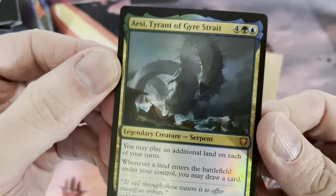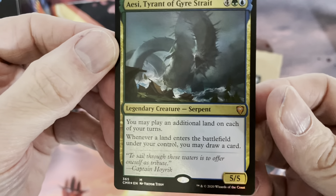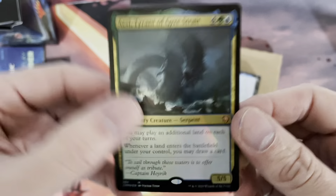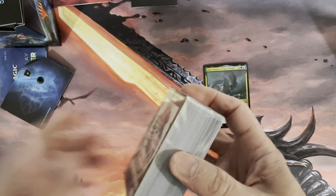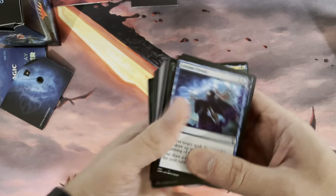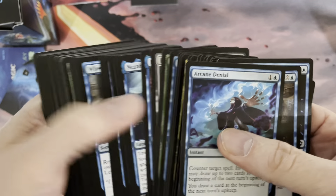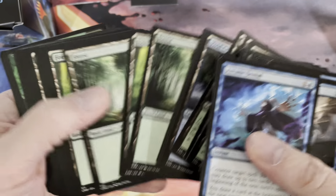The foil commander card here is Aesi, Tyrant of Gyre Strait — a mythic rare legendary creature serpent. Its abilities read: you may play an additional land on each of your turns, and whenever a land enters the battlefield under your control, you may draw a card. Great card. Opening the pack similarly to the last one — card 393 is the first one here, so again 100 cards, many of which are lands.